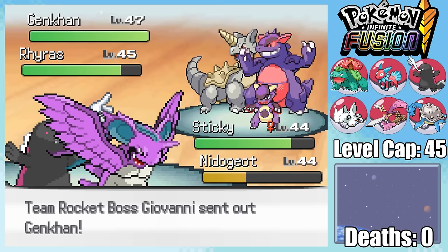Our second opponent is Bruno, and admittedly our team is a lot weaker to Fighting than Ice. I once again decide to lead with Fluffy, since a Psychic Gem-boosted Psychic is enough to take out his lead Mavire. With one down, he sends in his second Pokemon Marachan, and for this one we don't even need a Psychic Gem, taking it out in one clean hit.